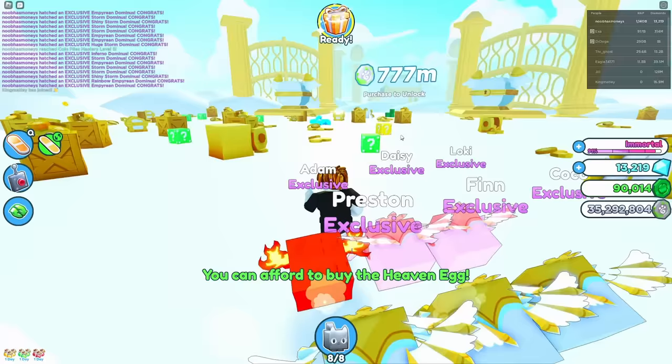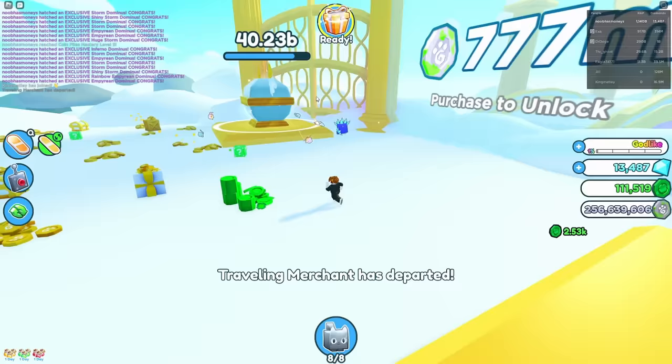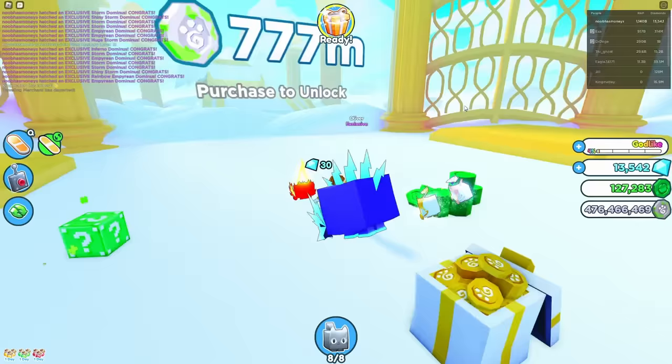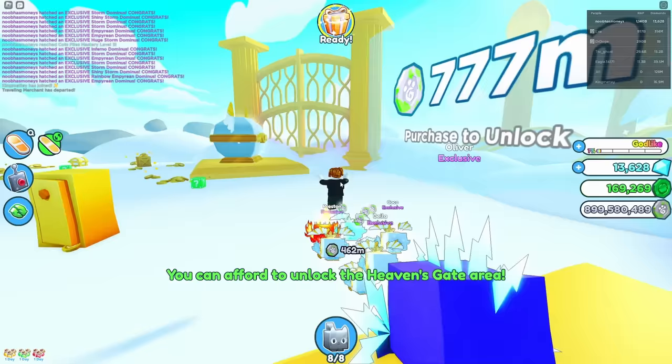All we need is to either get 7 billion right now or open up the next area and get it. I think we might need to go to the next area because these chests just don't give enough. We need to get 7 billion fantasy currency as soon as possible. Three times coins — that's OP! Let's go break this giant chest that does 1 trillion.